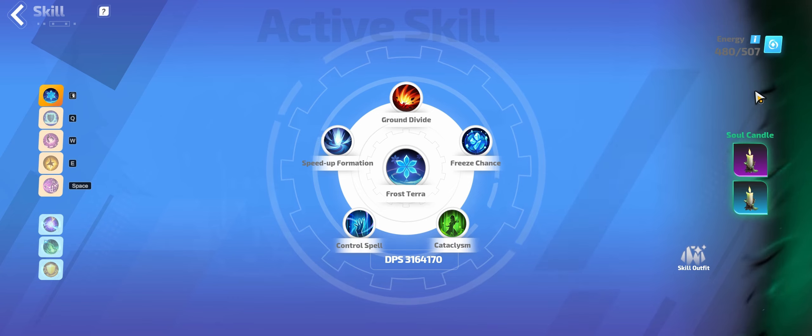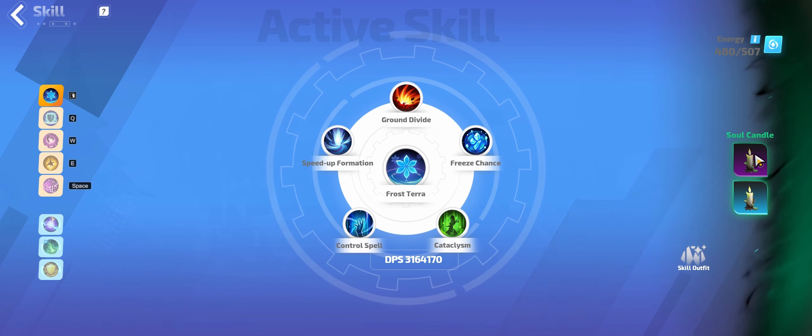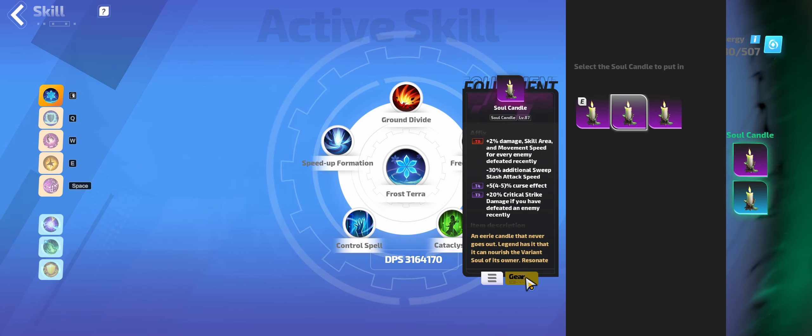If you are planning on transitioning to the Castwell channeling version, you would want to be running a plus one max Terra instead. For mapping, my DPS is typically good enough that I'm running these candles here with just the movement speed.